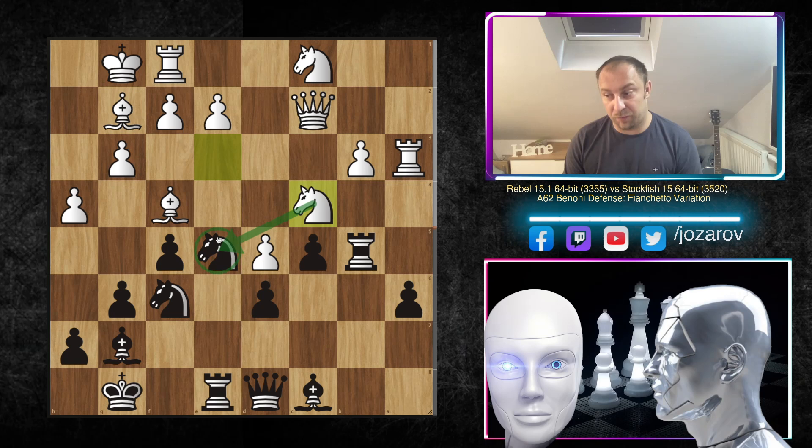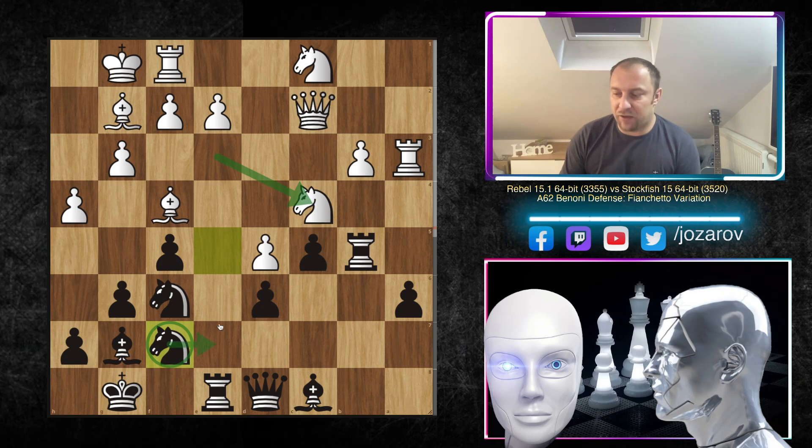Knight c4 played by Rebel, trying to continue pressure around e5. Now comes the important move knight f7 — a double-function move. It controls the d6 square and prepares a beautiful kingside attack with h6-g5. Stockfish will no longer attack the queenside as is typical in the Benoni with pawn majority; instead, Stockfish changes the whole plan and attacks the kingside. From this point on, it becomes a really beautiful sharp attacking game.